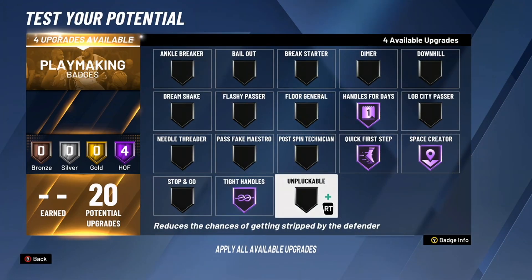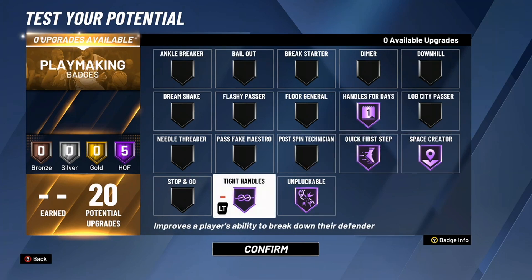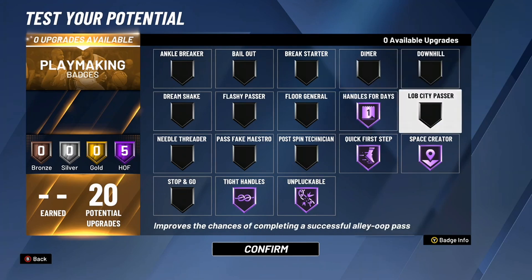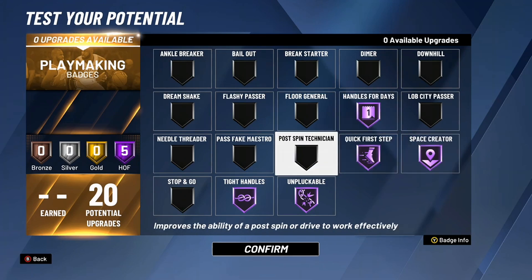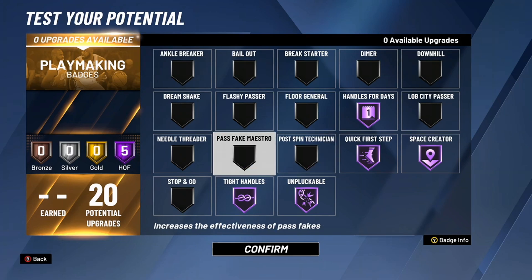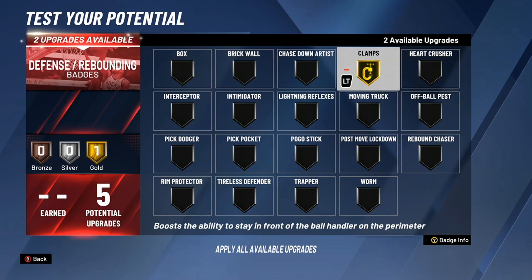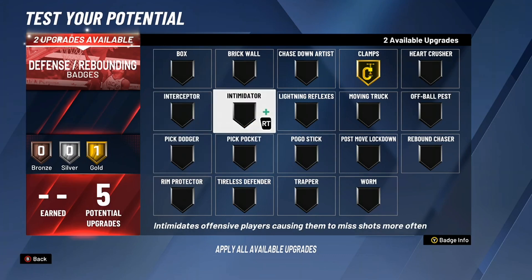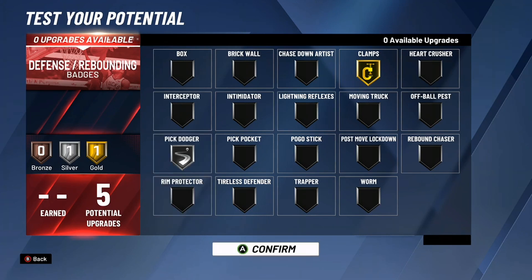For playmaking you get 20 badges — that's five Hall of Fame. I recommend: Handles for Days, Quick First Step, Space Creator, Unpluckable, and Tight Handles. These are the best five playmaking badges in my opinion and they help you dribble and create your own shot. For defensive badges you get five total — definitely do Gold Clamps to stick to perimeter players, and I recommend Pick Dodger at silver so you can fight through screens without getting tired.